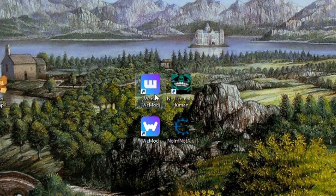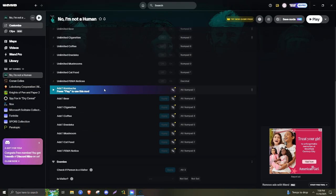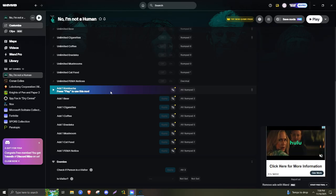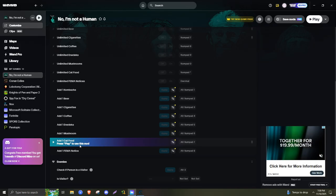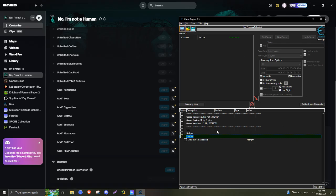So today we're going to be using two pieces of software: WAND, formerly known as Wiimod, and Cheat Engine, to allow any player to explore No, I'm Not Human reliably. Wiimod will be used to spawn in items like kombucha, allowing us to freely save the game, and items like cat food so that we can basically infinitely play the game without the visitors ever being a danger.